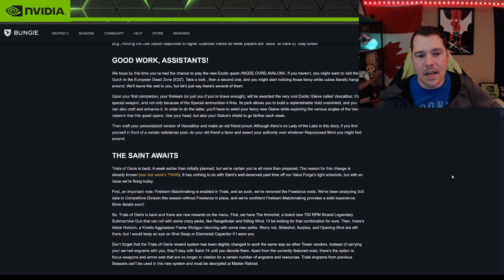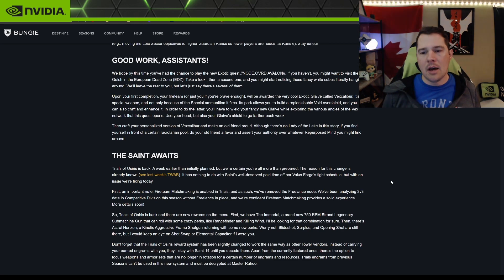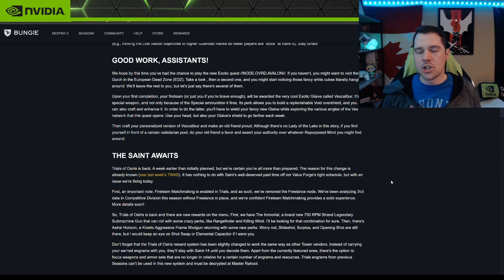If you haven't done the secret exotic mission yet, go to the EDZ in the Gulch. You'll find six glowing Vex objects to capture in a row — you have 32 seconds between each one. After picking up all six, the sky will look weird and you head into a tunnel where the activity begins.